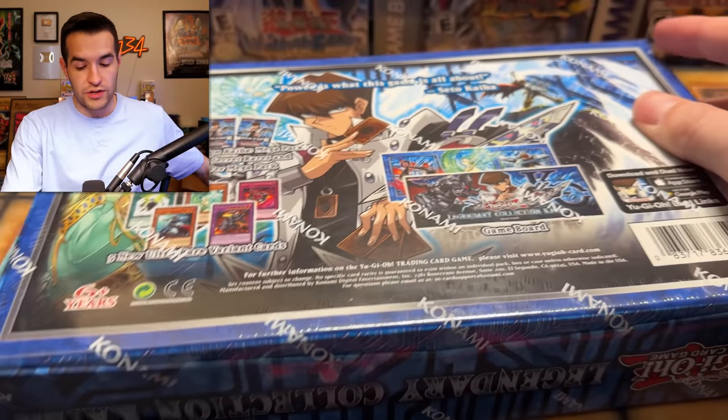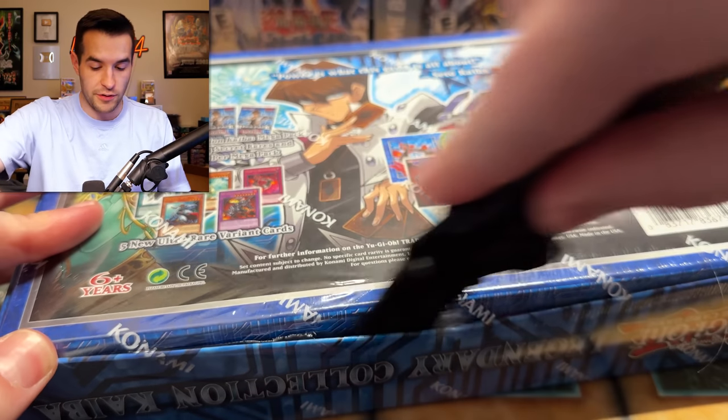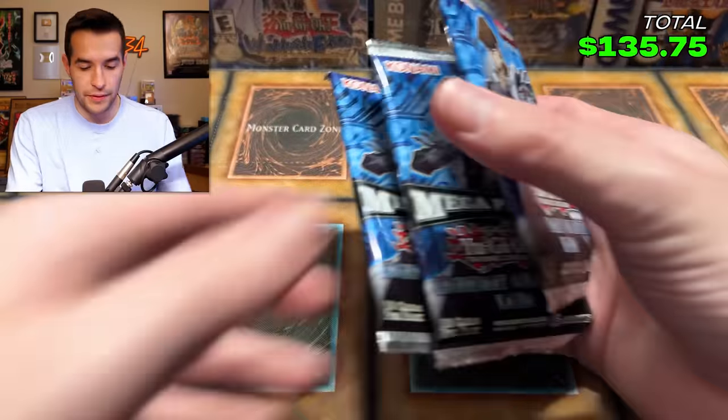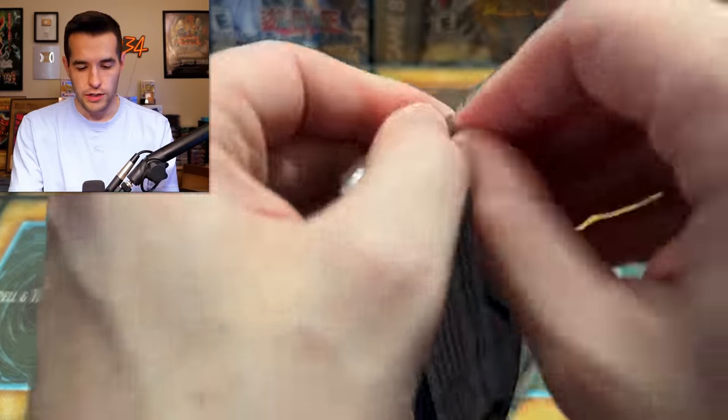Two more boxes, guys. We're doing pretty well so far — you can't really complain when you get two Ash Blossoms in one box and a Delinquent Duo in another. It's going pretty well. Five bucks from the promo pack adding it up. Three packs to go from Legendary Collection Kaiba number four.